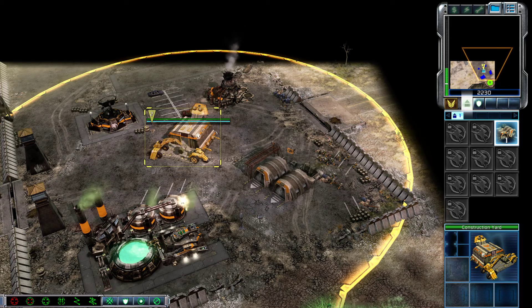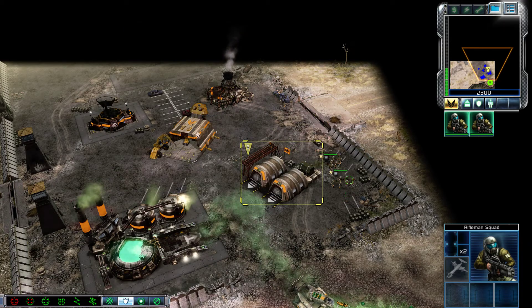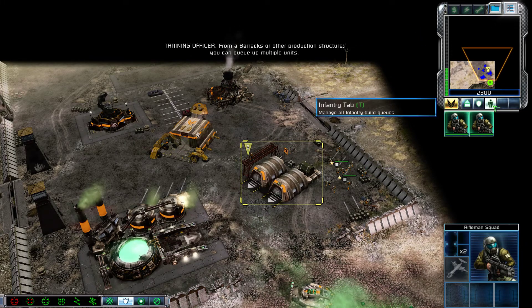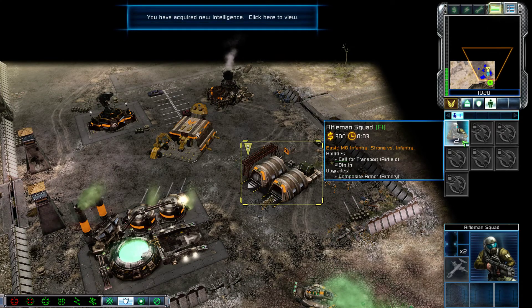Construction complete. Intelligence data updated. New construction options. From a barracks or other production structure, you can queue up multiple units. Multiple structures of the same type allow for additional build queues. Intelligence data updated.